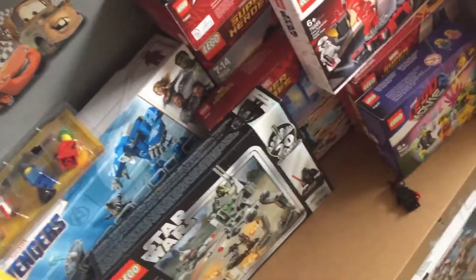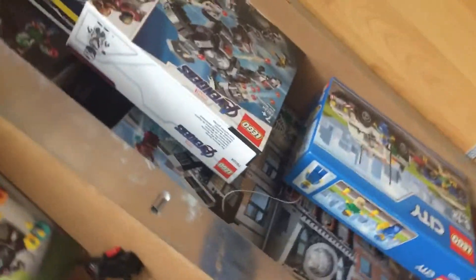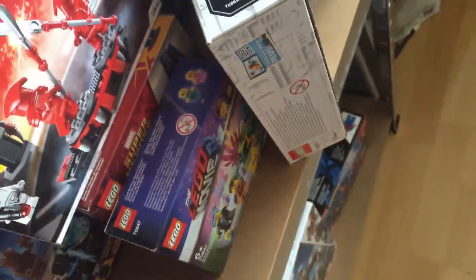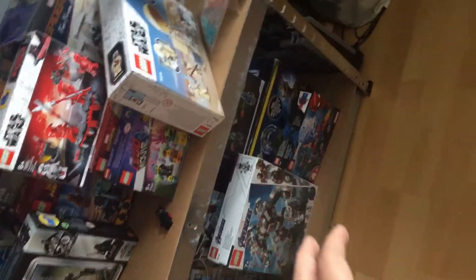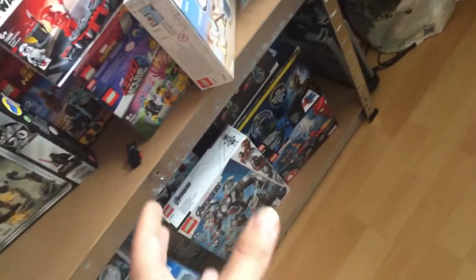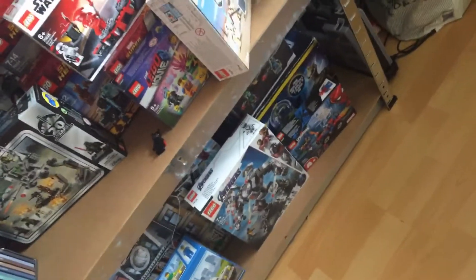The Hulkbuster set — I think it's the best since the Age of Ultron one. I think it's cool but for 20 bucks a couple of years ago you used to get a side build and a Hulkbuster. In the new one there were only four Outriders — if this was split between two kids, one could have the Hulkbuster and one could have two minifigures, it doesn't make sense. I just think the 2018 one is way better.